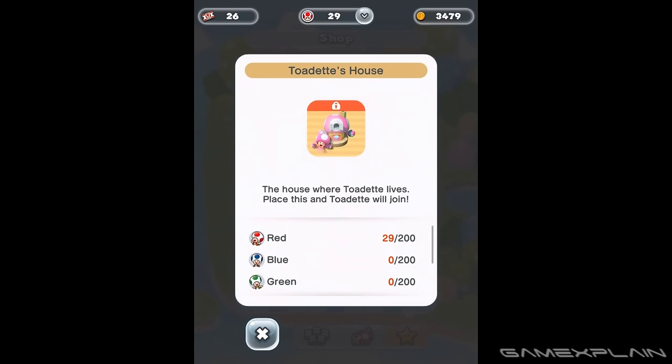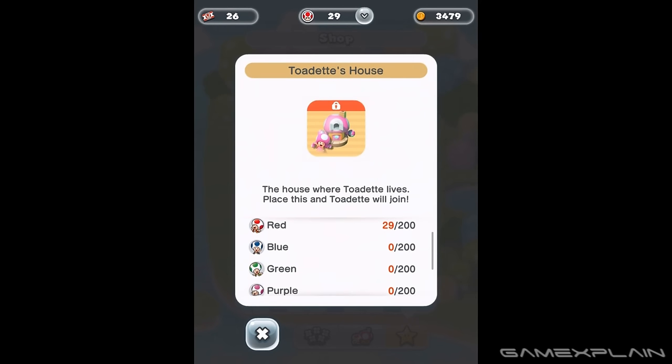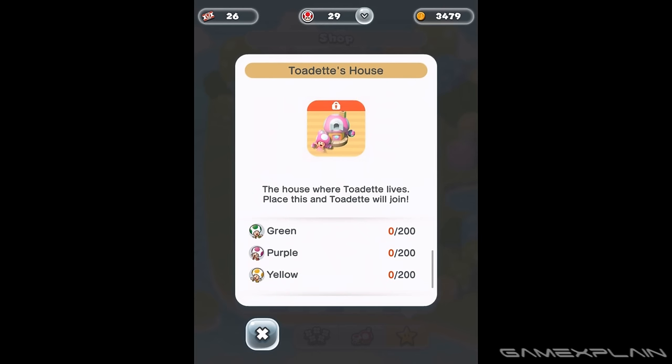And finally, there's Toadette, who has the largest requirement of Toads. In order to unlock her house, you'll need to recruit 200 of each Toad color: Red, Blue, Green, Purple, and Yellow. It may take a while, but once you buy and build her house, the fun gal will then be available to play too.